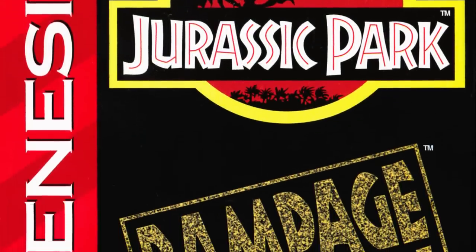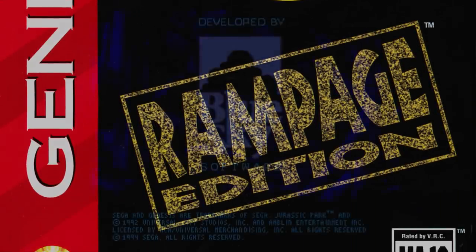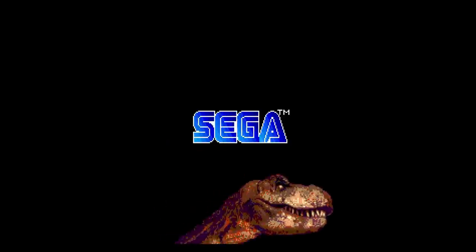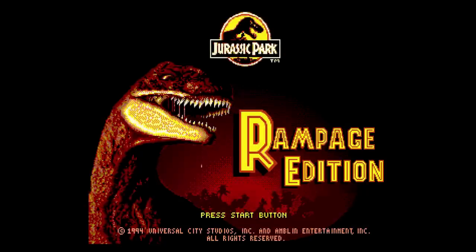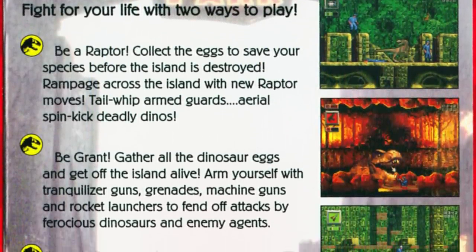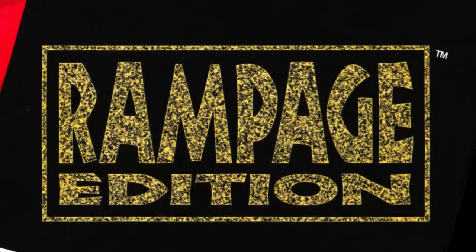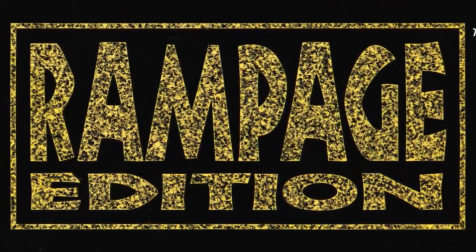That sequel came a mere 14 months later in the form of Jurassic Park Rampage Edition, again handled by Blue Sky Software. But instead of a cookie-cutter continuation using the exact same engine, Blue Sky gave us a number of major upgrades and changes that made this new entry a completely different feeling experience. In this episode we will take a look at Rampage Edition, go over its many differences, and decide if it's something you need to play today.